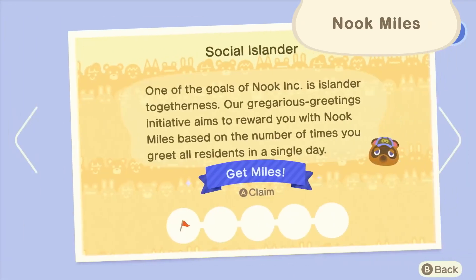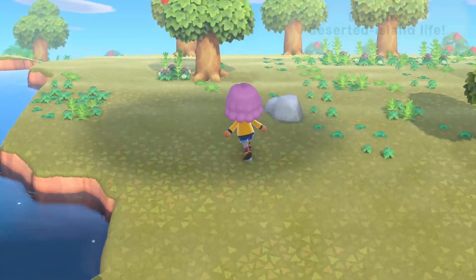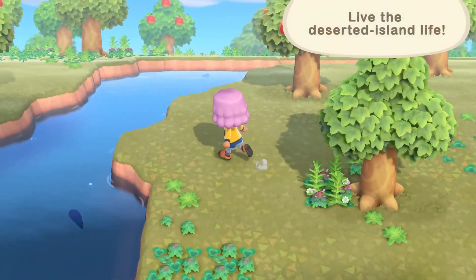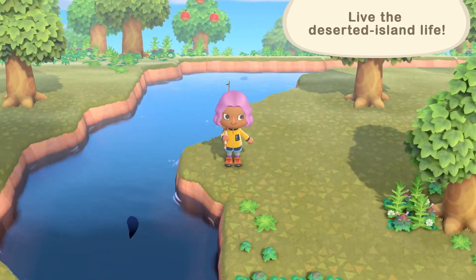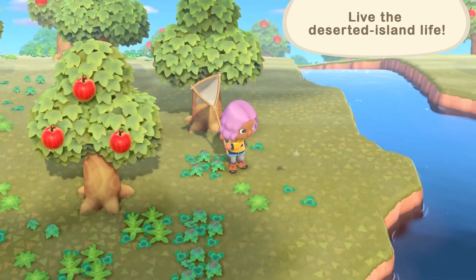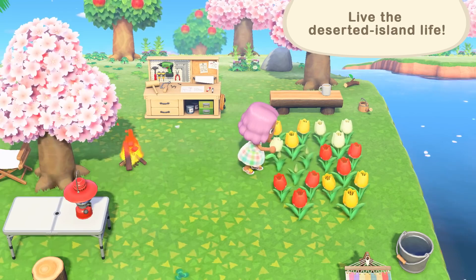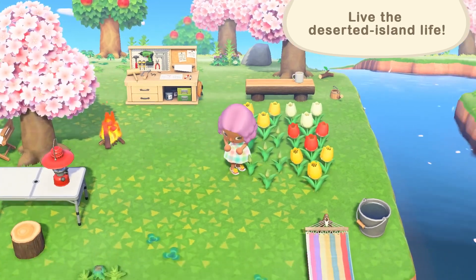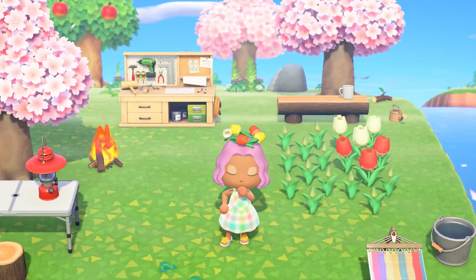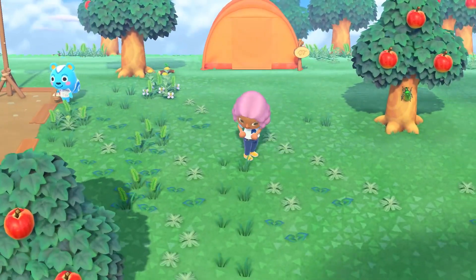You'll earn miles through a host of activities on the island, so be sure to take advantage of this program. There are many ways to experience the joys of life on a deserted island. Go fishing, catch some bugs, tend to flowers, and pick them to make a garland. Thanks to crafting, even weeds have their uses.